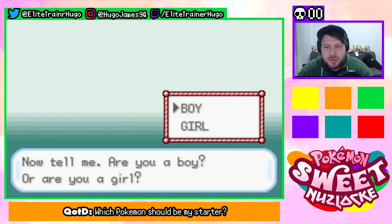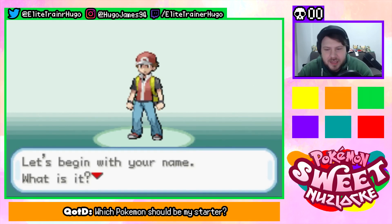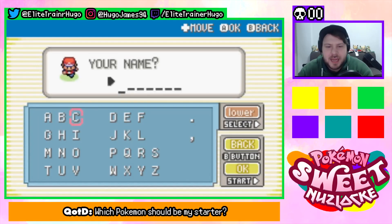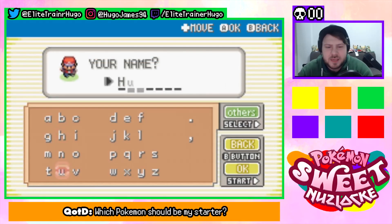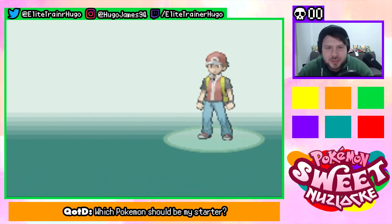Now tell me, are you a boy or a girl? I love the banner, I love the little Pokémon — oh cool! I'm gonna be a boy. I'm Red, okay. Let's begin with your name — what is it? My name of course, as always, is Hugo, because I am Elite Trainer Hugo. So we're going forward with this — that's right, your name is Hugo.